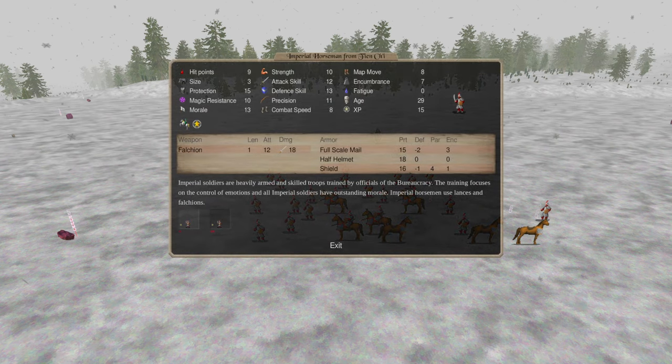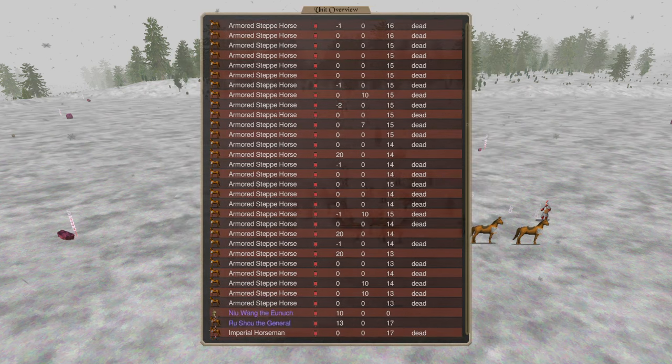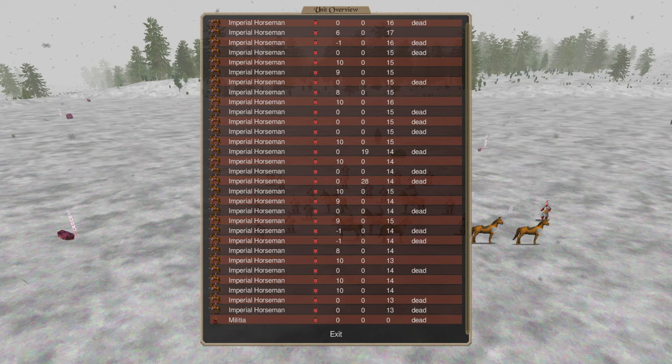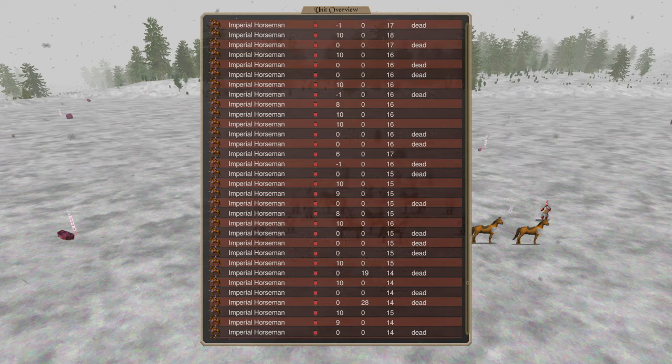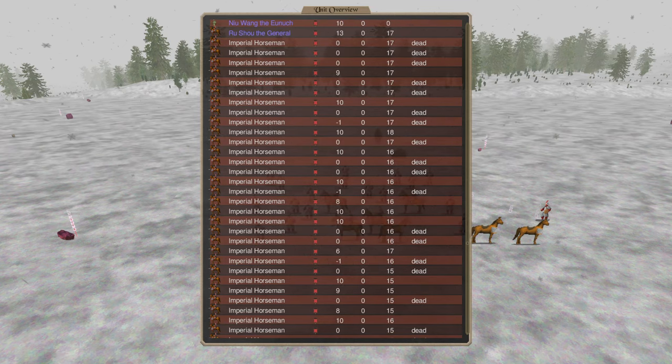Some riders have taken damage even though they didn't decay themselves - it's because their mount died and they fell off. Checking through the logs, it looks like it's usually one to two damage, though one took four damage, so maybe it's an open-ended dice roll.